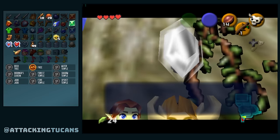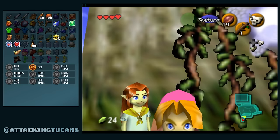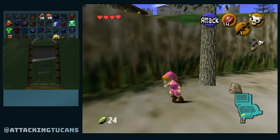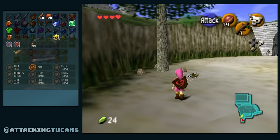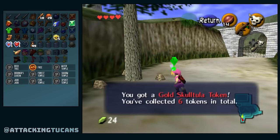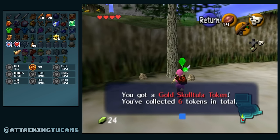Alright, Malon normally gives us an egg but that was replaced today with the silver rupee for the huge pit in the shadow temple. I think it's that gigantic room that has all the pits for you to fall into. And Mr. Scratchy Boy actually had a skull token for us — kept it real with us, kept it simple.